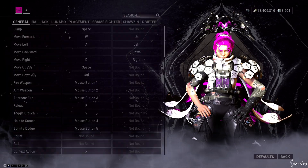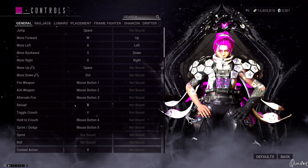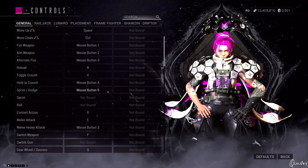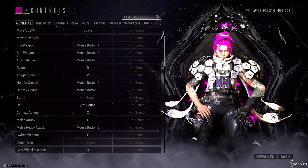We will start off with the keyboard and mouse settings, and if we go into customize, you can see some of the settings that I actually changed, starting with the hold the crouch and sprint dodge buttons, which I bound to mouse button 4 and 5, while sprint and roll is actually unbound.